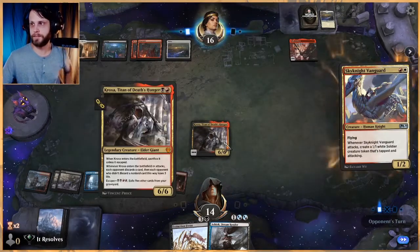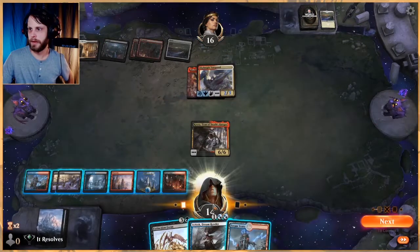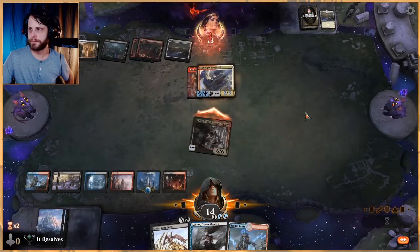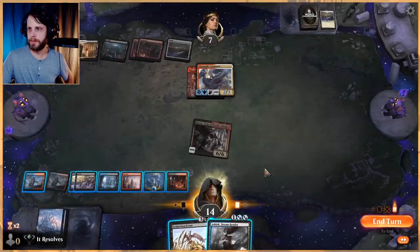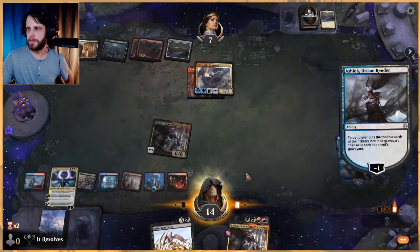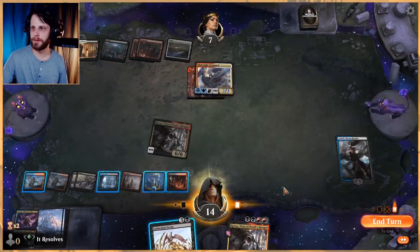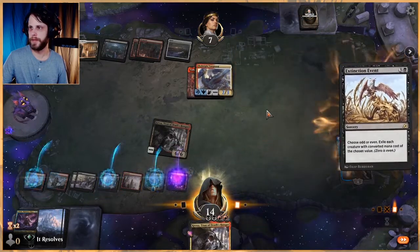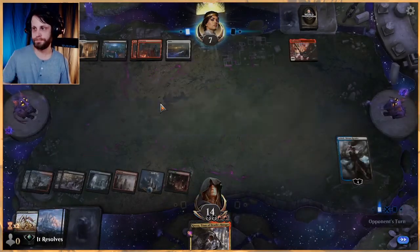And now we get to Croxa — we could have Ashiok too, a bit of a fast play on my end. Now we get this card out of their hand, so they're down to one card per turn, which feels pretty good. And it was a land — nice. We're gonna target ourselves because chances are we may have to Extinction Event. You know what, let's just do this even — we can play this again next turn, we've got more than enough cards.